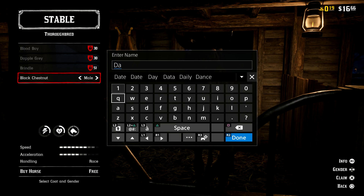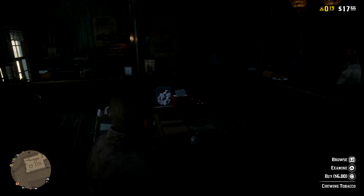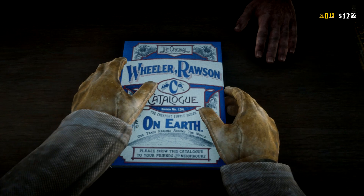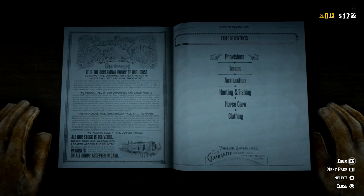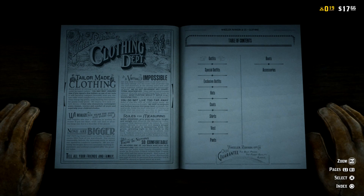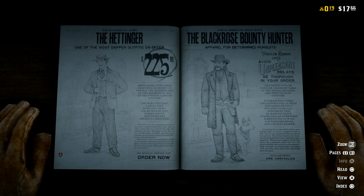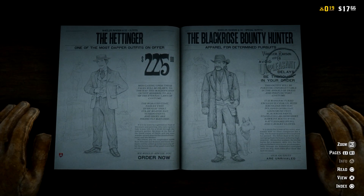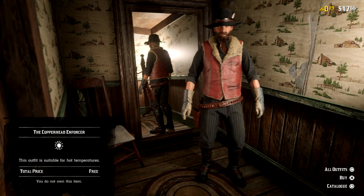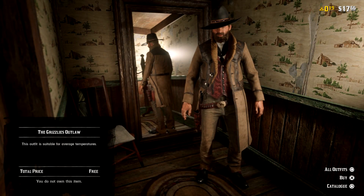And there you have it — your black chestnut thoroughbred horse. The last set of items you can get is three free outfits: the Black Rose Bounty Hunter outfit, the Grizzlies Outlaw outfit, and the Copperhead Enforcer outfit. All three of those are free. Just go to a general store in a nearby town, pull up the catalog, go to Clothes, click on Outfits, and scroll through. Every single outfit has some kind of pricing on it, but just find those three outfits — they don't have prices on them, they just have a stamp. Click on each one, click to view, and it'll give you an option to purchase, and you have all three outfits.